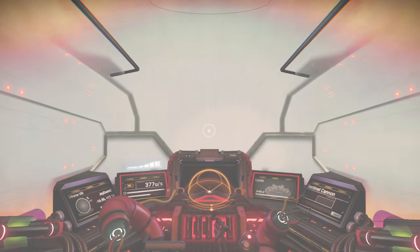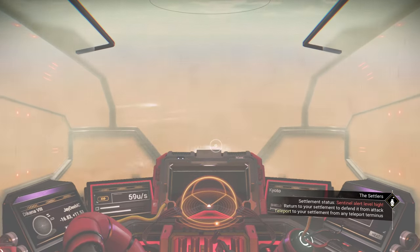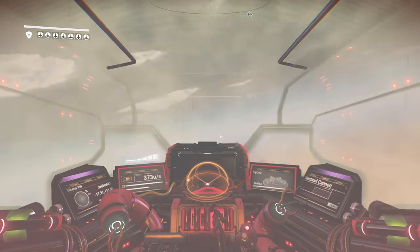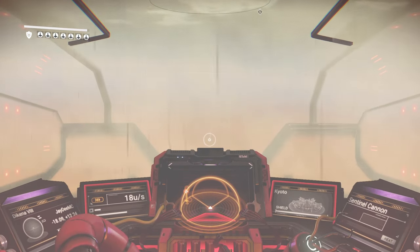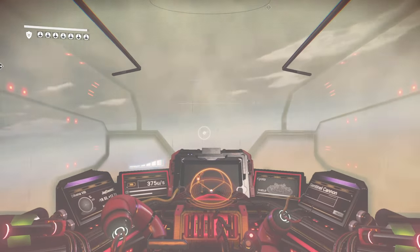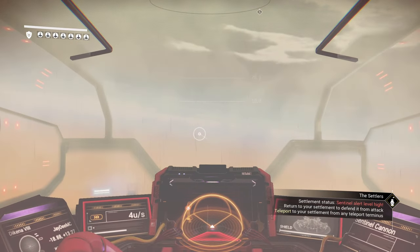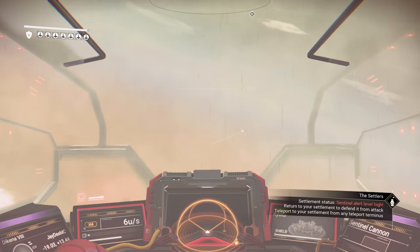Visibility is incredibly low. I can see some of the surface now — water. I don't see any land whatsoever. Hold on — I hit something. Is there land around here?